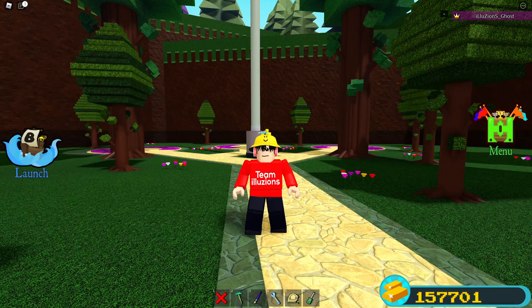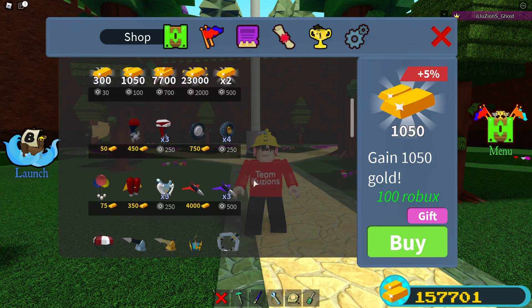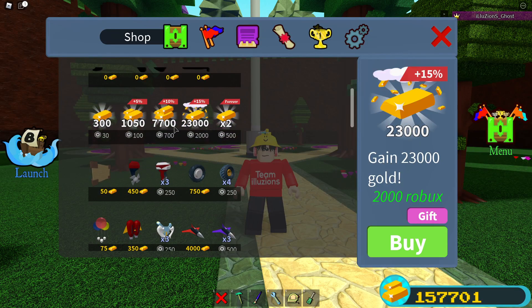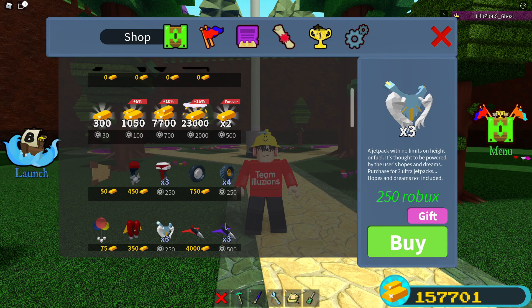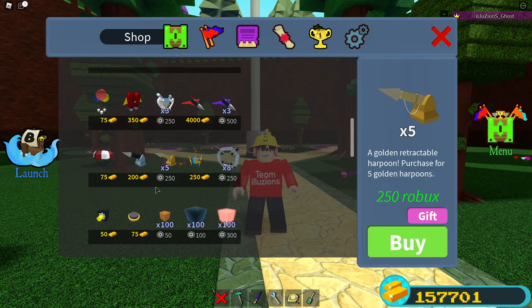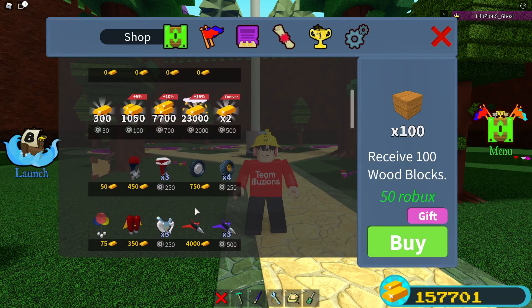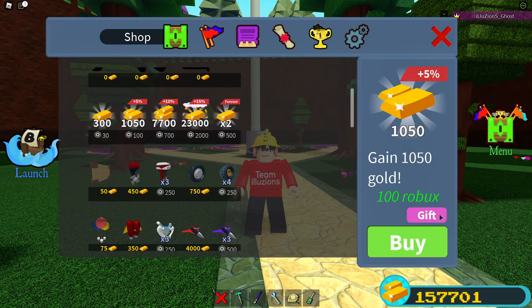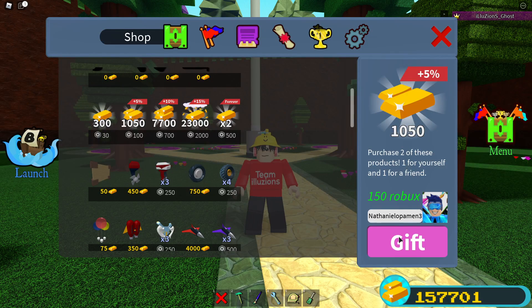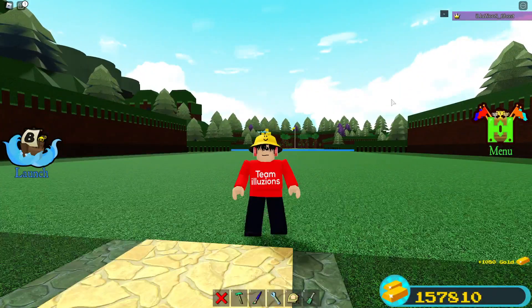This is actually going to be the first winner right here. Make sure you leave your Roblox username in the comments below — this will be the next winner. We usually give out a lot of gold, and our biggest three items are gold, wings, and jet turbines. If you'd like to see more items like wood or others, leave that in the comments below. So this is going to be our winner right here — Nathaniel, thank you so much for tuning in. Congratulations for liking, subscribing, and hitting the notification bell.